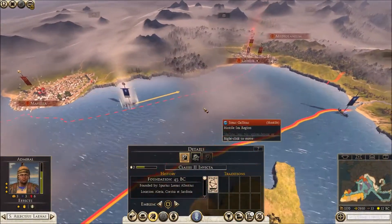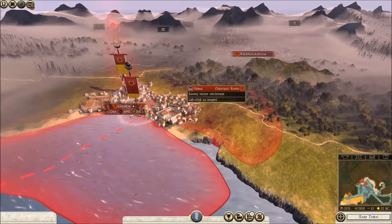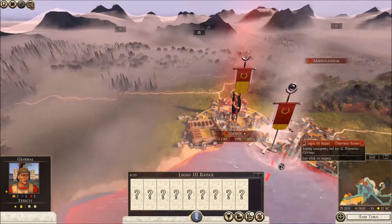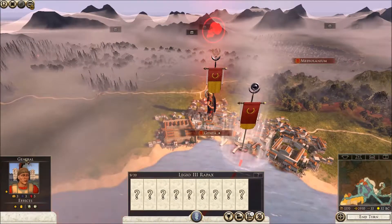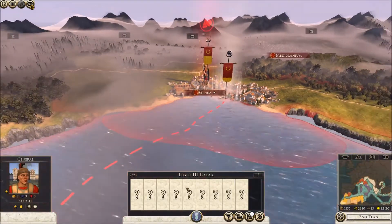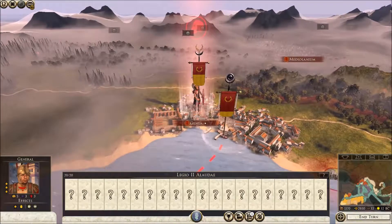I'm going to move this guy over to try and make sure that Octavian comes and has a pop at me. So that fleet there is a general, so we know for a fact that that's a small military force. And we've got another general here - three star.